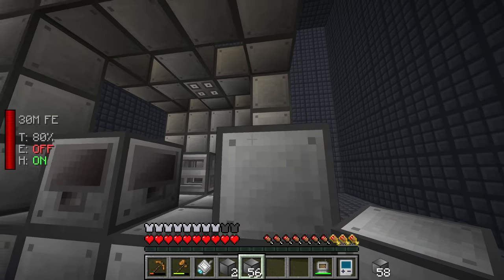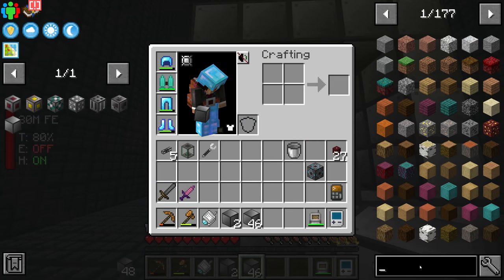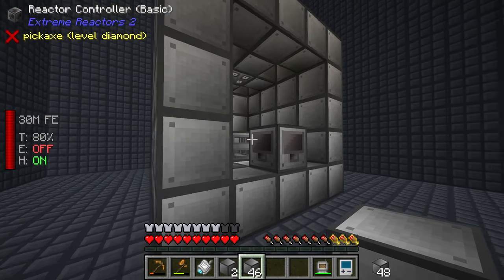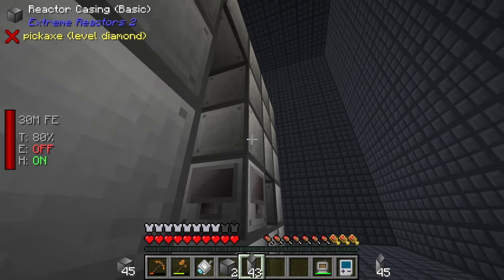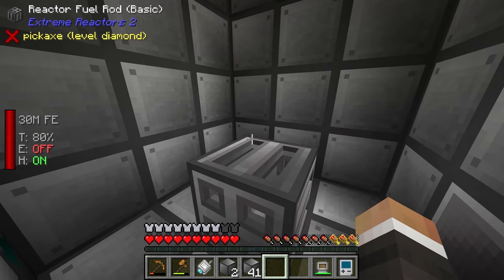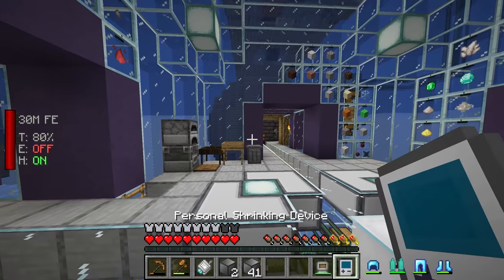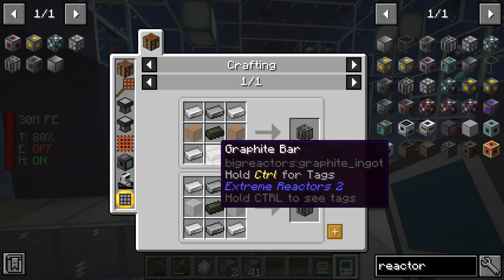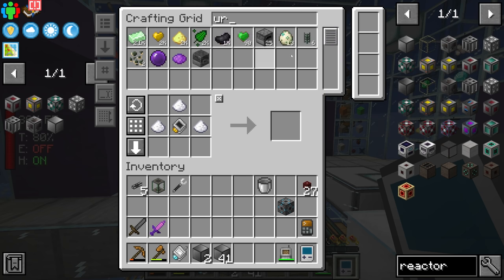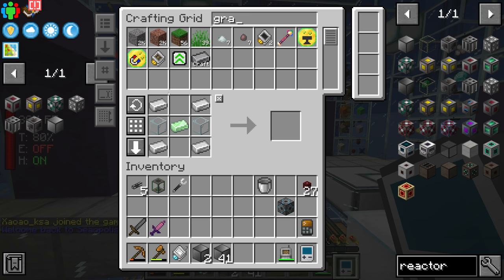The next stack of casing is done so we can head back into our compact machine. We'll fill in the rest of the casing - the holes I'm leaving are where we're going to put more reactor control rods in just a second. I actually wasn't sure if this mod has reactor casing glass, but it totally does, and it's super easy to make. I might look at replacing some of this reactor casing with reactor glass a little bit later.